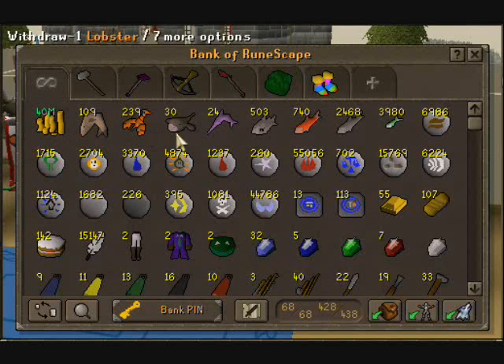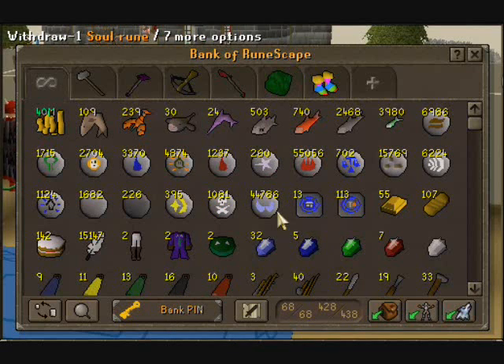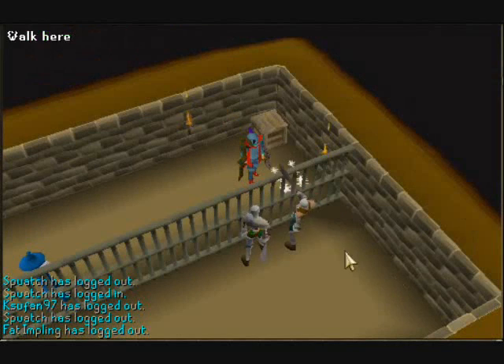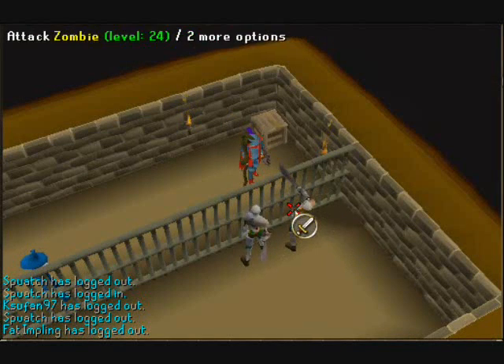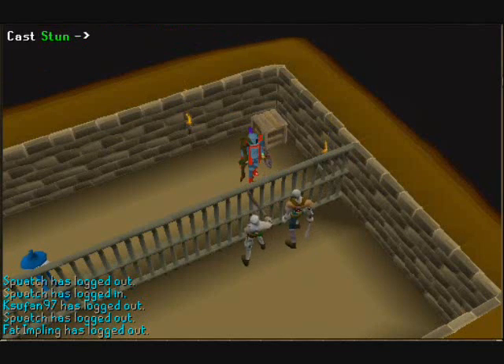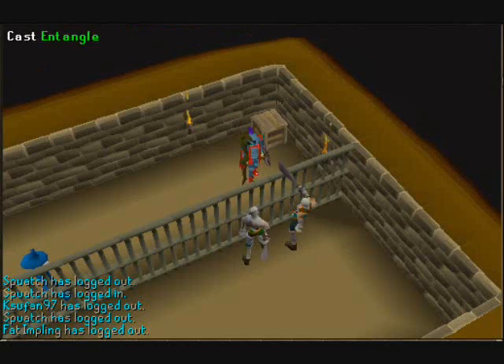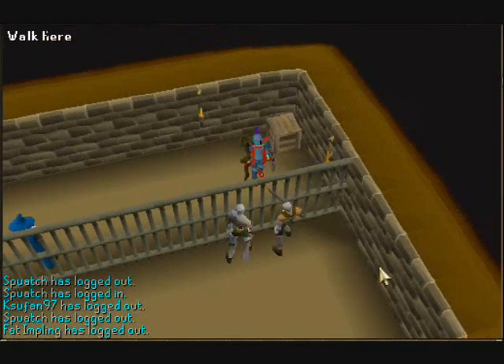I've actually made quite a bit of money between them. I bought 44k soul runes — that's enough for me to get 94 mage from my current level by stunning. Stunning is another method to level magic. It's pretty basic; you have to have level 80 magic to do it, and the idea is to cast the same spell but splash every time, which is why I'm wearing full rune and an obby shield.